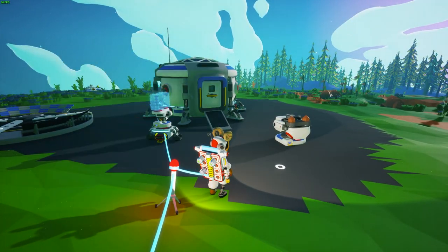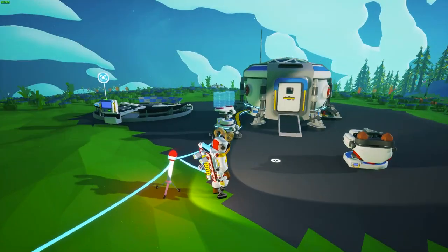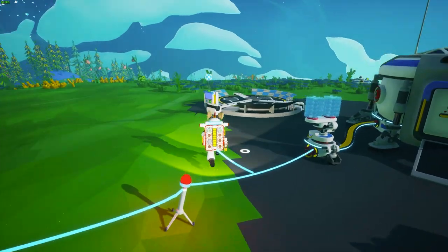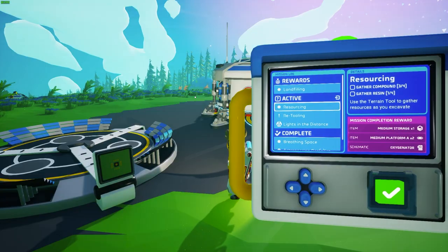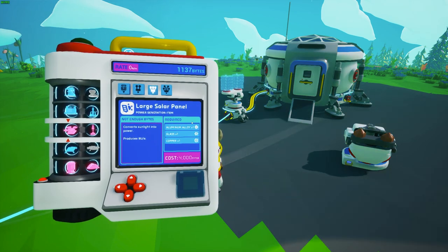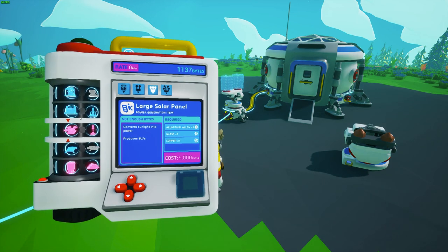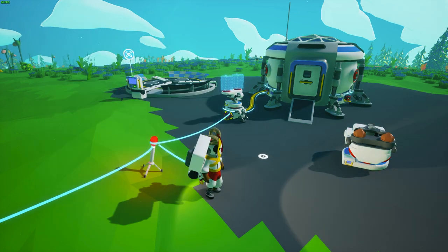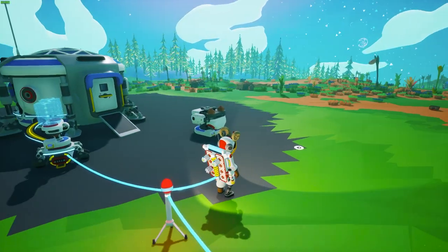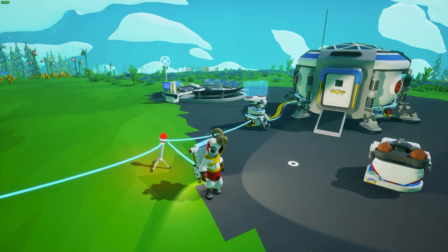Astroneer is a sandbox game of exploration, so get out there and explore. Get those research bytes, unlock items in your research catalog to help you get off the planet, and check out the rest of the solar system — or you can follow the mission log which will guide you through the experience. I will have further guides covering items in depth, like getting research bytes, what items to build first, how to use your terrain tool, and the power system.